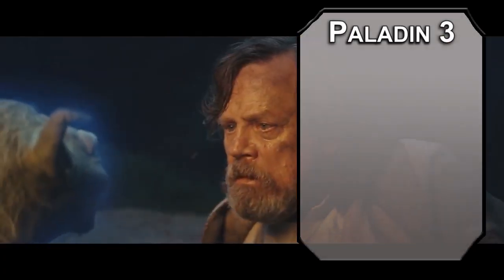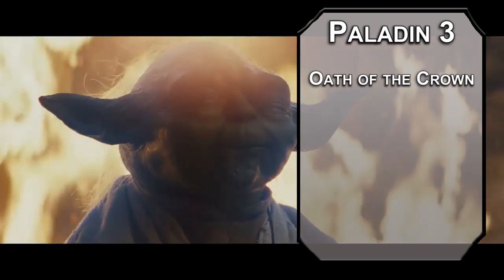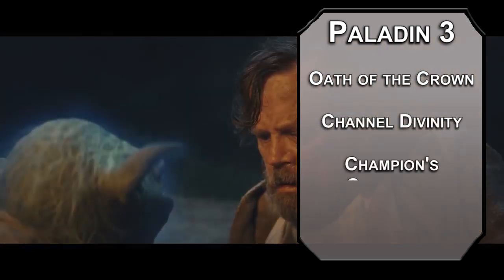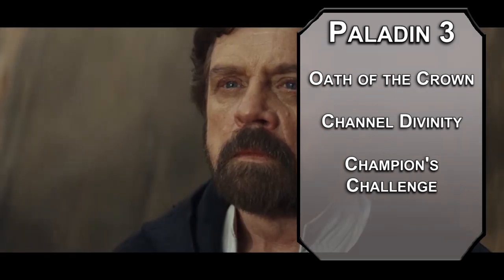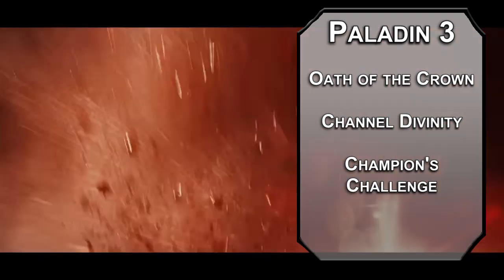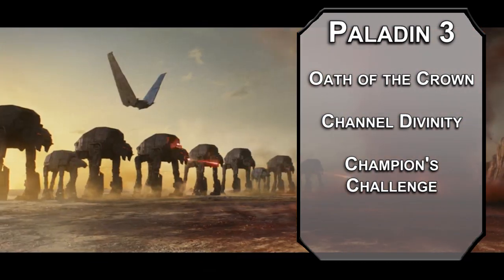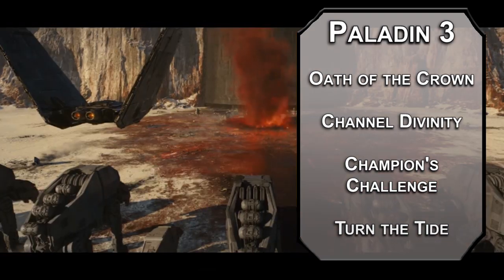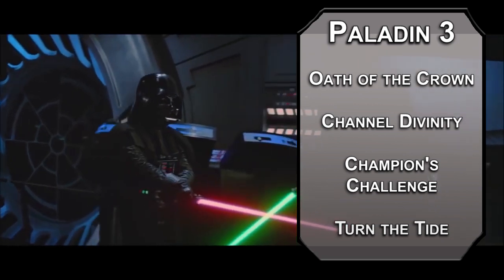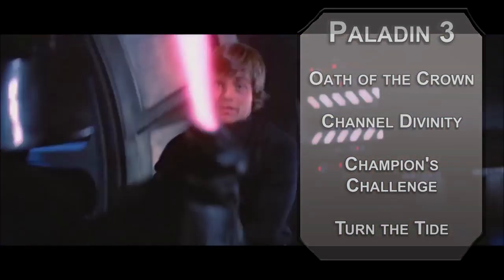At third level of Paladin you can pick a Sacred Oath, and what better oath for a Jedi Knight than the Oath of the Crown — an oath specifically for knights. You get a Channel Divinity once per long rest that you can use for Champion's Challenge, forcing a Wisdom save of 8 plus your proficiency bonus and Charisma modifier on creatures within 30 feet; if they fail, they can't willingly move more than 30 feet from you — great for distracting your nephew and his evil army. The other option is Turn the Tide, healing allies within 30 feet for 1d6 plus your Charisma modifier if they're below half health. Hit points aren't meat points — rousing encouragement from the last surviving Jedi could be enough to bring someone back to their feet.